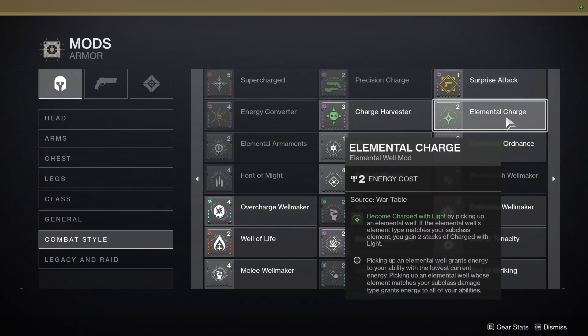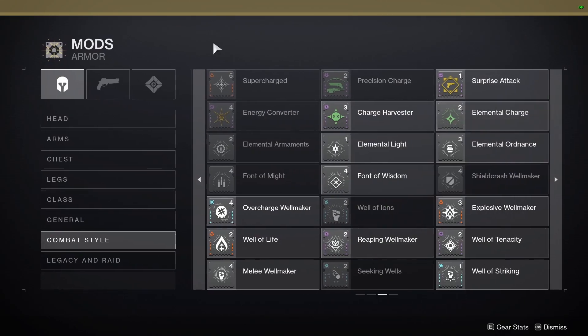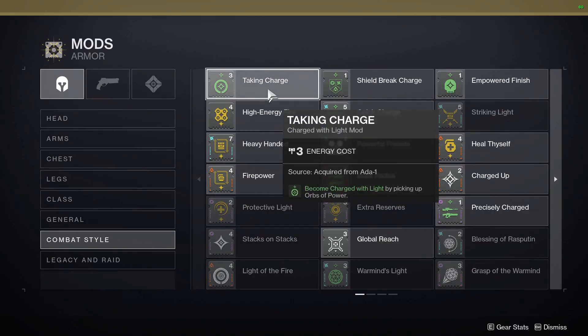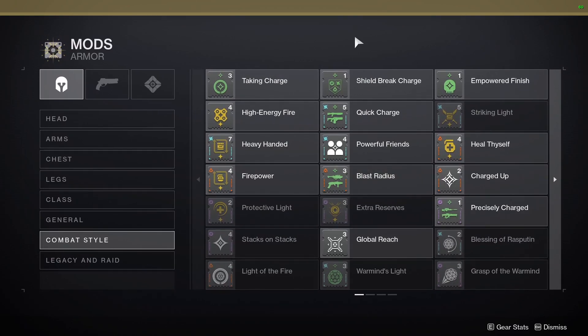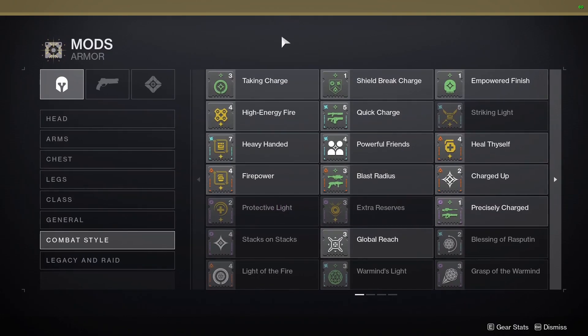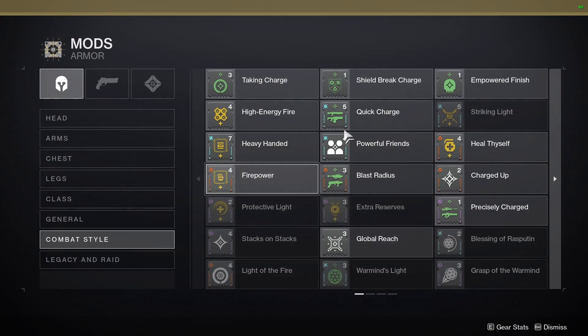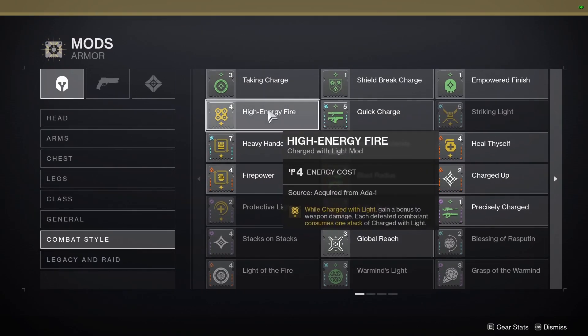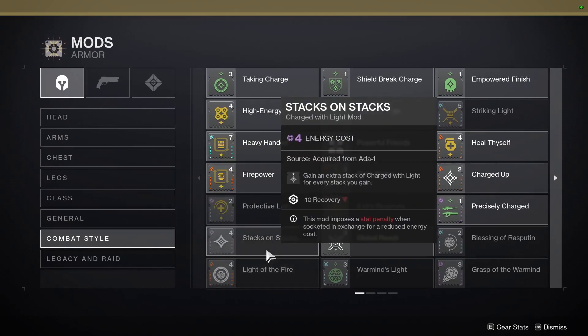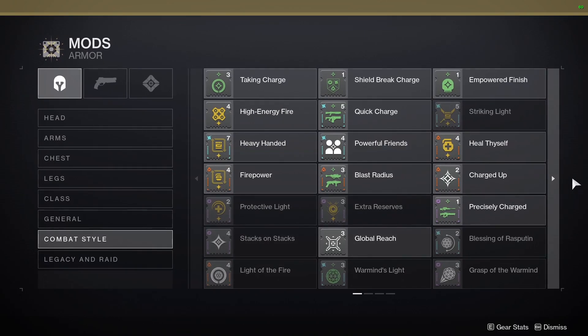Elemental Charge pairs up well with charge relight mods. Taking Charge is very good to get Charged with Light. If you're using a specific weapon type, you can go for Quick Charge or Blast Radius. If you're looking for more sustained survivability, you can go with Protective Light. And if you're going for increased damage, High Energy Fire is the number one choice. Don't forget, with charge relight mods you can also increase the number of stacks you're holding at one time using Stacks on Stacks and Charged Up.